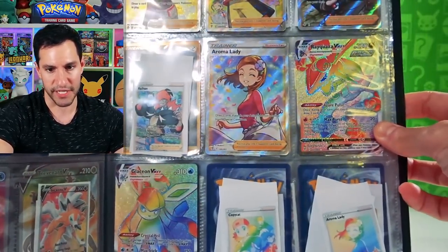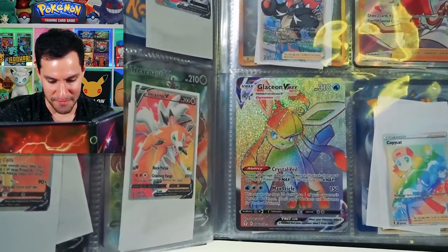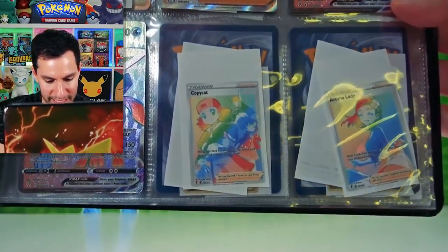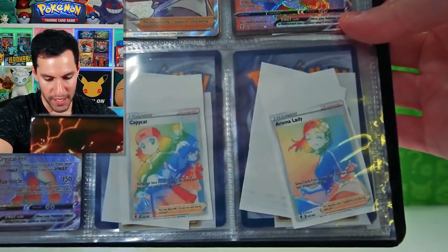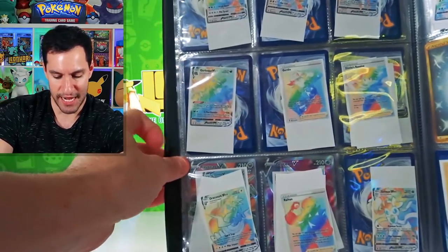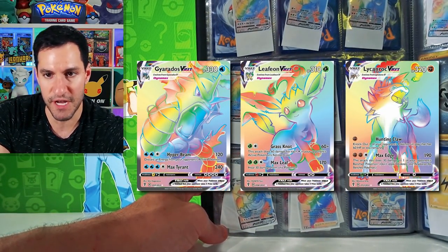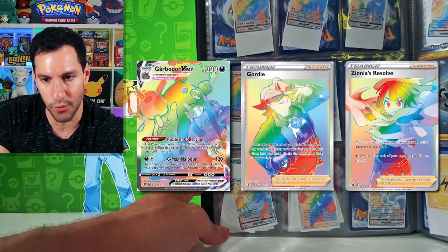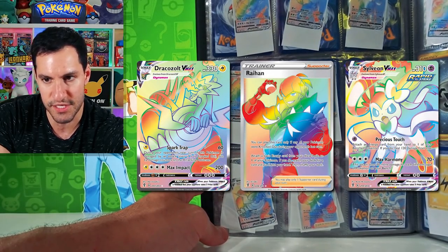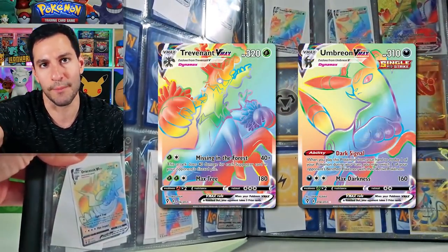The only full art trainer I'm missing is Rayhan right there. We got all the other ones. Then it gets even worse - we have the Rayquaza hyper rare and Glaceon V Max hyper rare but we still need Copycat, Aroma Lady, Beauty, and Beast Lady. This entire page: Gyarados, Leafeon, Lycanroc, Garbodor, Gordie, Zinnia, Rescue, Dracozolt, Rayhan, and Sylveon.